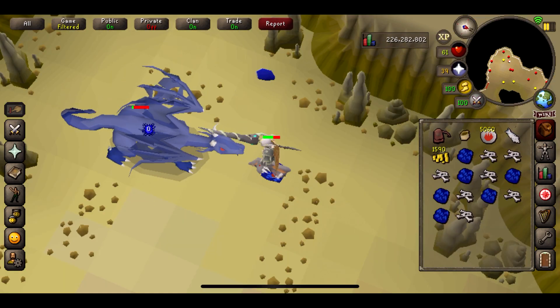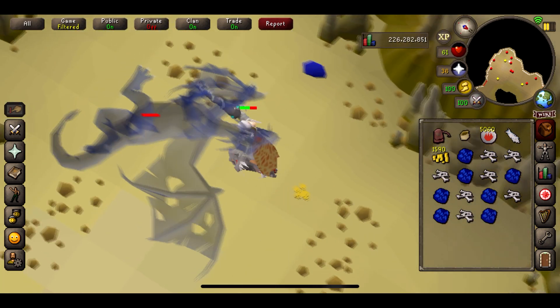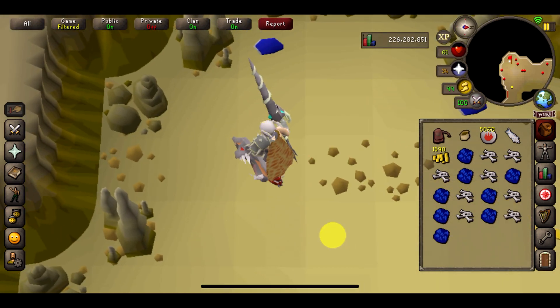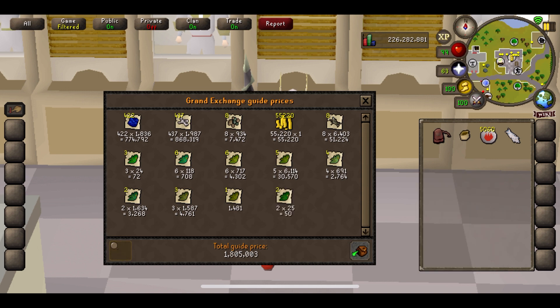We might have slightly just gone over the time — I just wanted to get this last dragon killed. Let's collect the loot: Nature Runes, not too bad. Let's stop the timer and go do our price check. Chucking in our last couple herbs, and the total price check comes to 1,805,000. Looking very good — very good money maker. It's getting better and better by the looks of things. I'll see you at the 4-hour mark for our next price check.